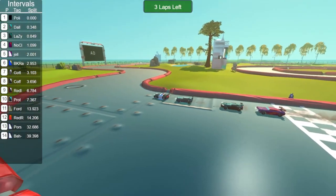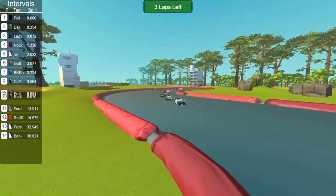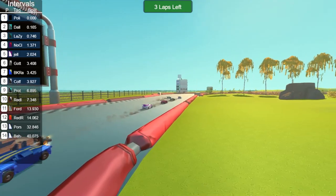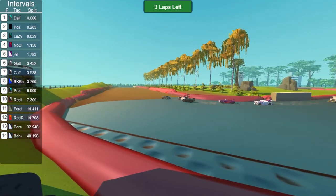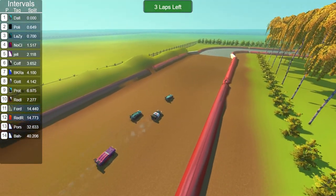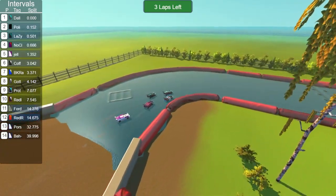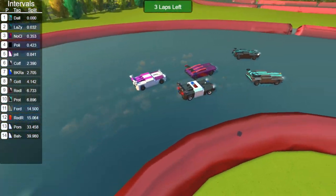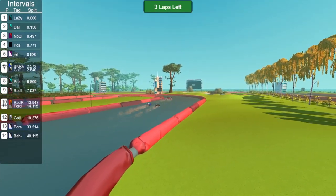Police Racer gets past Dallas Dominator, crossing the line with three and some change laps to go. The same top three: Police Racer, Dallas Dominator, Lazy Night 2, followed by No Clue, Jellyfish, Gotta Doo Doo, BK Racing, and Coffee Mobile the Sequel. However — oh no! A massive incident! It seems like Coffee Mobile the Sequel or BK Racing did not like Gotta Doo Doo. Gotta Doo Doo ends up sideways against the wall going into the entryway of the off-road section, putting them over 19 seconds back behind Red Racer.